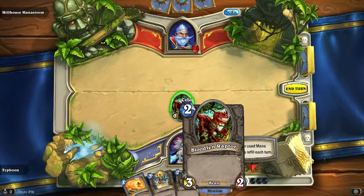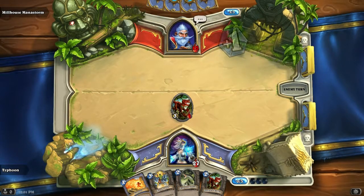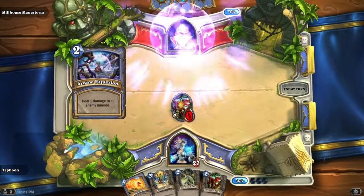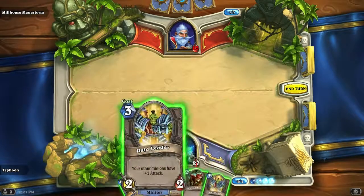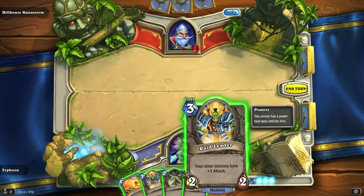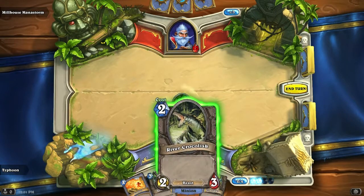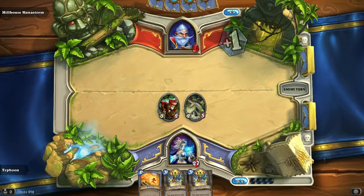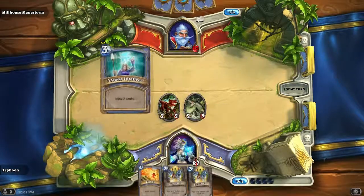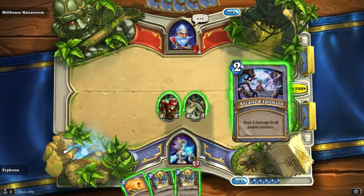I need to wait a turn for my mana to recharge. Deal one damage to all enemy minions — alright, keep using that shit. So I understand how summoning and stuff works now. I understand how the mana system works. I still don't understand why I can just attack him directly even though he has monsters on the field, even though he doesn't right now — because usually he does.